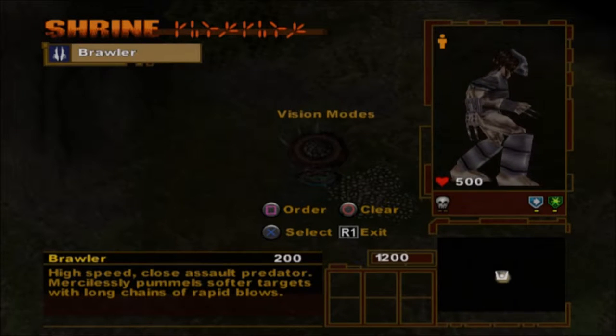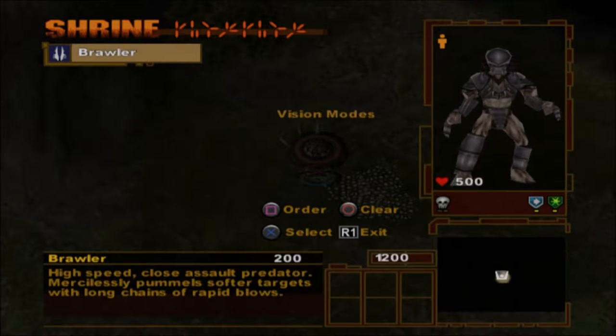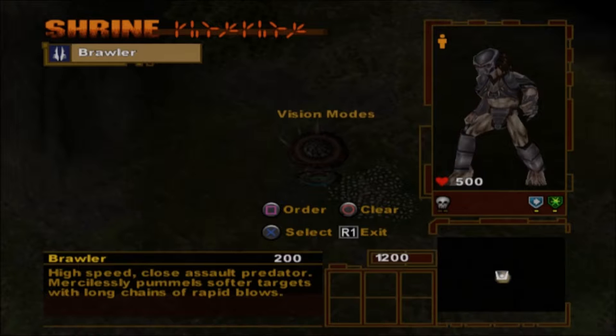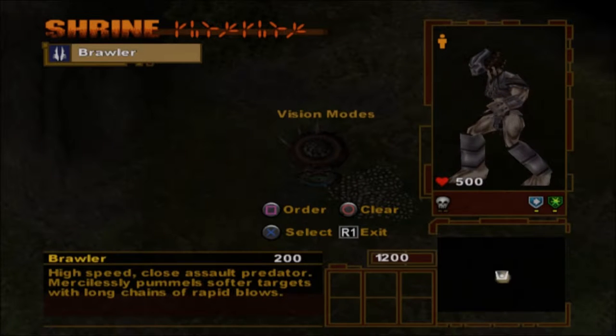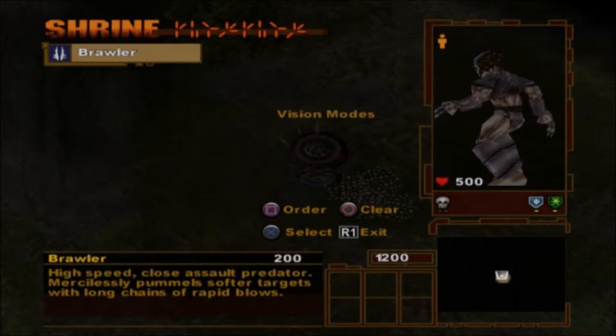Let's start by ordering a few Brawler Predators. Use the directional buttons to highlight the Brawler listing and then press X. Note you can order up to 6 items at a time. When you have a few Brawlers in the queue, press X to confirm your order.